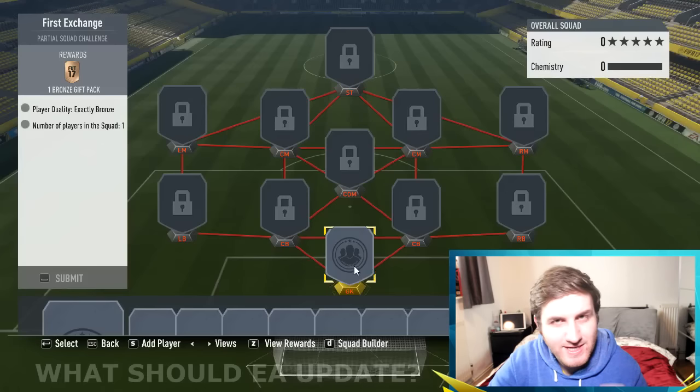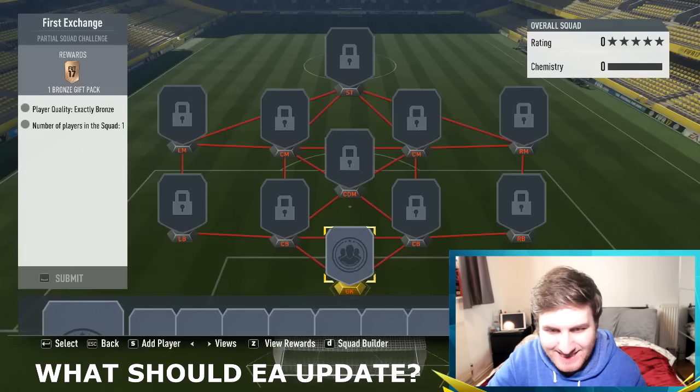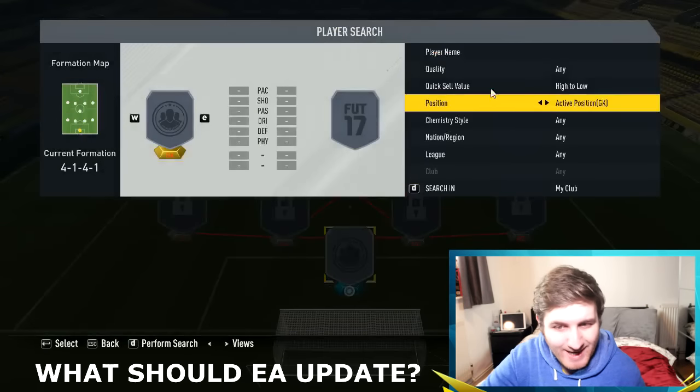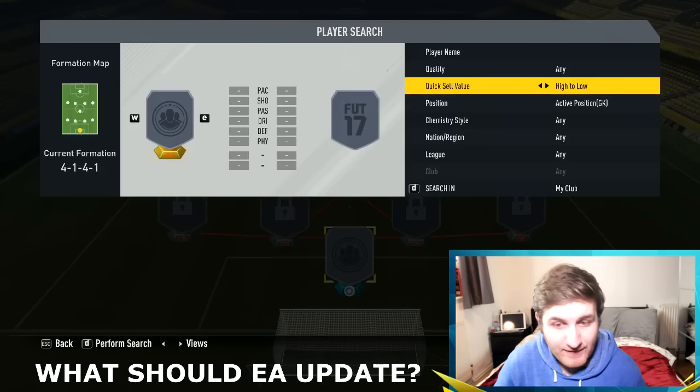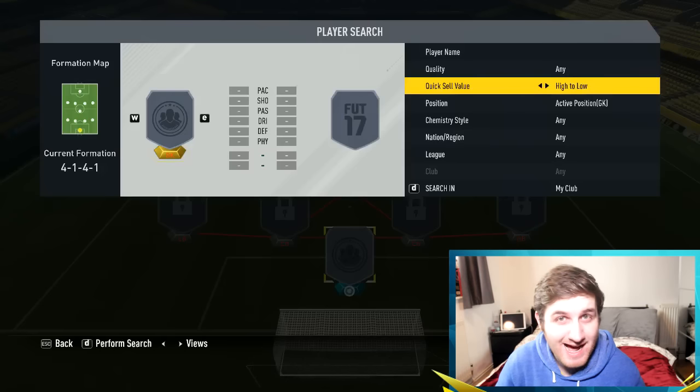So we're in Squad Building Challenges on PC, and as you can see when I press S to add a player, they've added the quick sort by value — high to low or low to high. That's really, really useful to make sure you're not going to make a silly mistake, especially in SBCs.